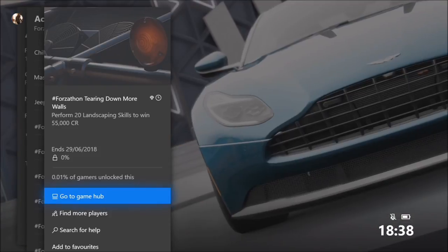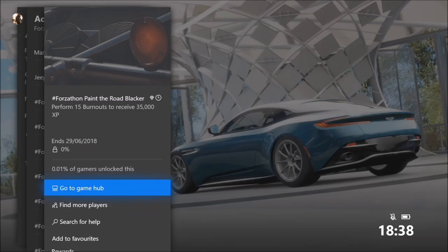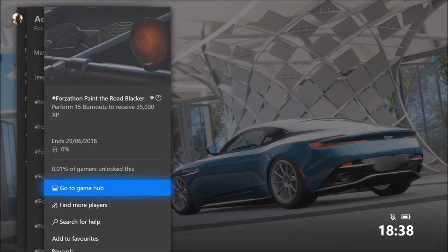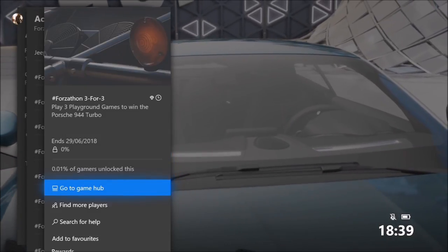The first challenge just wants you to complete three races to get three wheel spins. The next one wants you to perform 20 landscaping skills to get 55,000 credits. The third one wants you to perform 15 burnout skills to receive 35,000 XP. And the final one wants you to play three playground games to win the Porsche 944 Turbo.